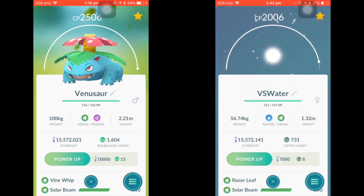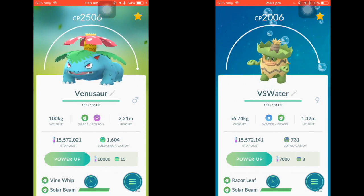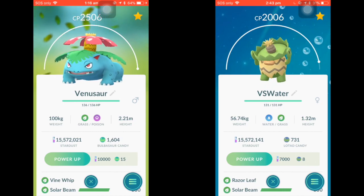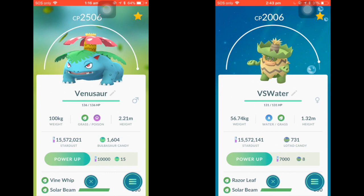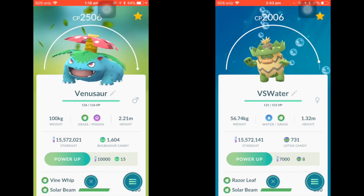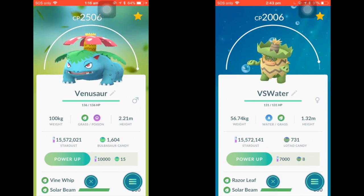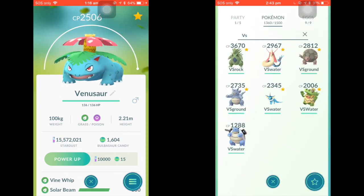Based on its move pool, you could even use Venusaur against Ludicolo, a Generation 3 Pokemon with Grass and Water typing. Venusaur's fast move won't do much against Ludicolo's Grass typing, but it'll deal neutral damage. You can then use Sludge Bomb, which is super effective against Ludicolo's Grass typing. There are a lot of ways to use Venusaur, and it's easy to use while being tanky enough to survive hits.